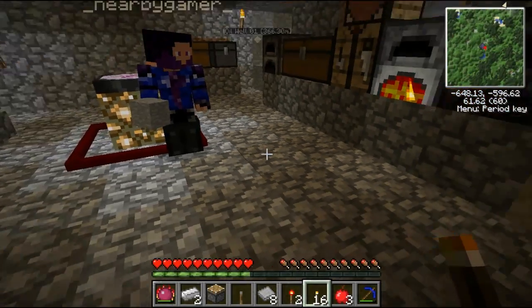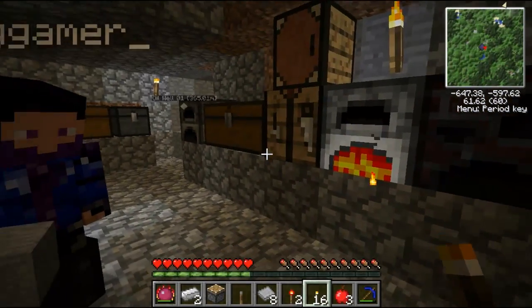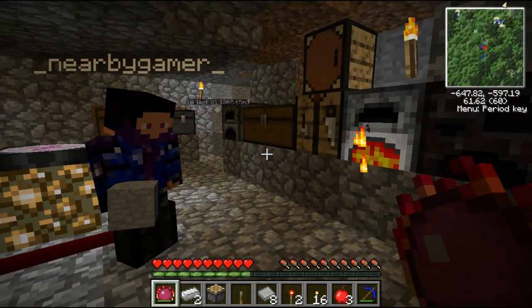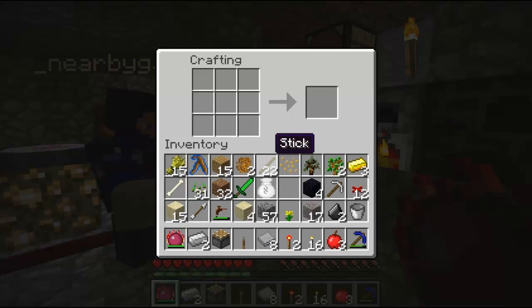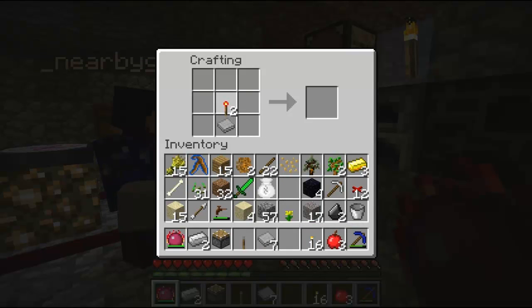So take the wafers — do I need to do this in my crafting thing? You want to put a wafer and a redstone torch — redstone torch on top, wafer on bottom. And you want to do that 2 times.